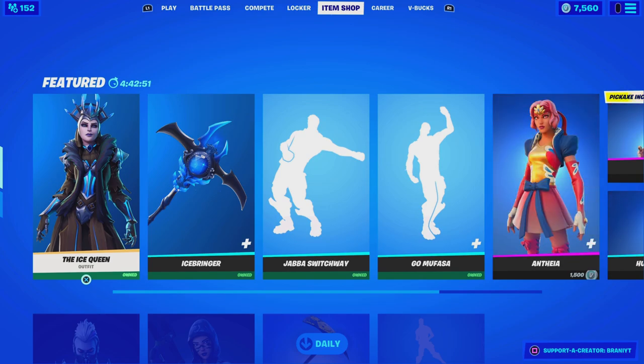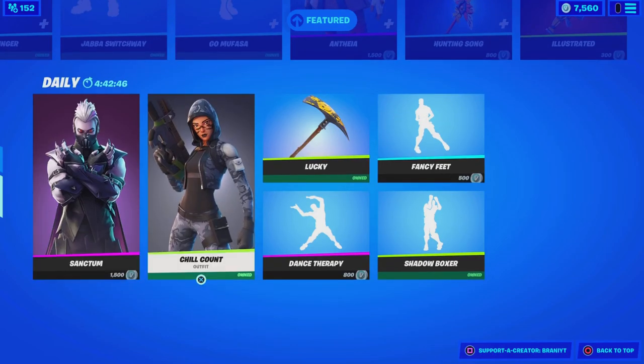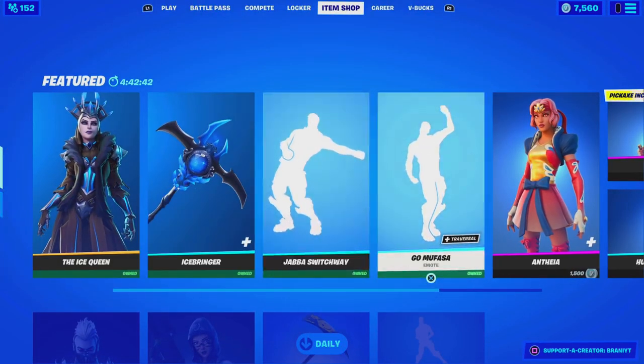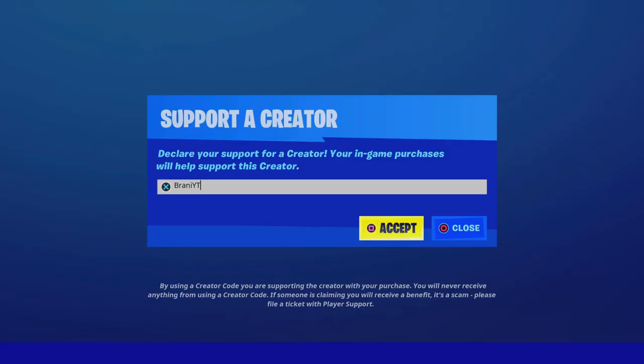Welcome back to another Fortnite video here on the channel. Today we're going to be talking about how to get the brand new members-only emote here in Fortnite. Real quickly, if you guys are purchasing anything from today's item shop, be sure to use supported creator code BRANNYYT, as I am an Epic Partner with Fortnite, hashtag ad. You don't have to use it, but just make sure you guys are supporting someone — my code is BRANNYYT, hashtag ad, hashtag Epic Partner.